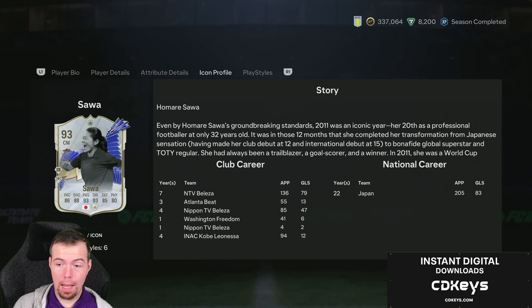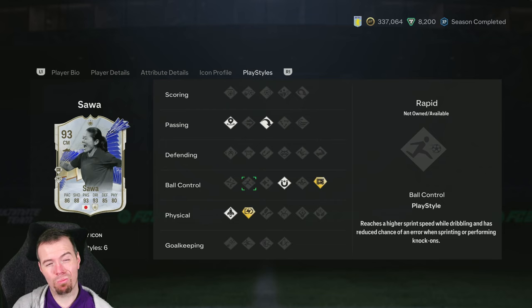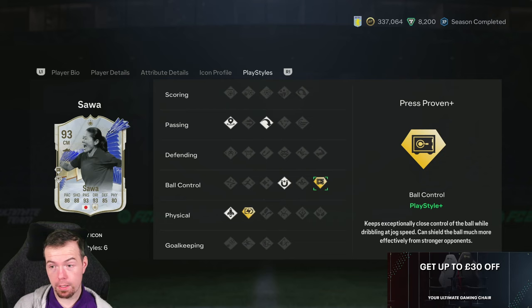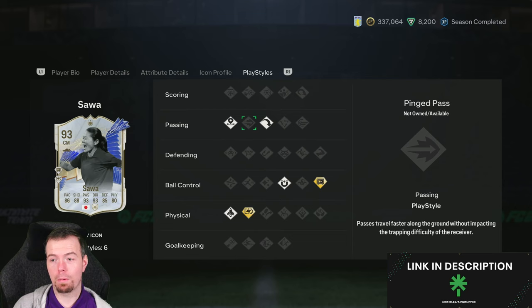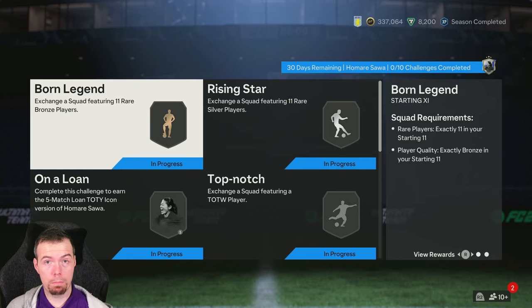Play styles include Incisive Pass, Long Ball, First Touch, and Quick Step. The plus play styles are Relentless Plus - which is a bit of a waste in my opinion because she already has such high stamina - and Press Proven, which is pretty decent. It would have been nice if they'd given her a finishing plus, or at least another passing plus. It is what it is. It's only available for a month, which is a bit of a shame compared to other icons.